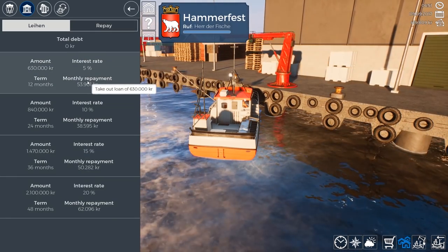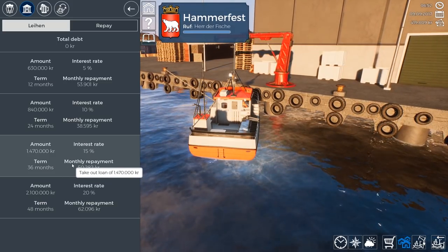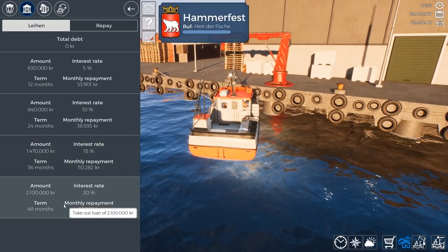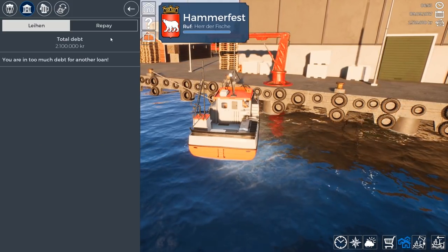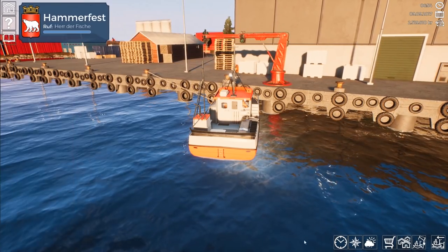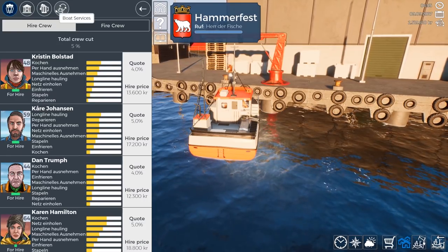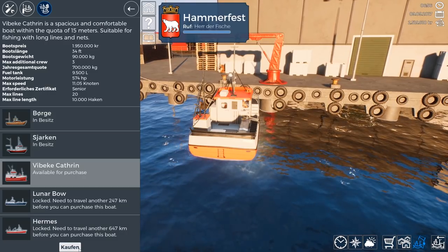We'll probably want to take out a big loan — maybe a million and a half — that should bring us up to about two million. Let's take out two million, one hundred thousand, so we can get some extra spending cash for crew members and everything else. That is the biggest loan we can take out. So let's go buy our new ship and say goodbye to this one. We'll go to dock and then to ships, and we will buy ourselves the Catherine.